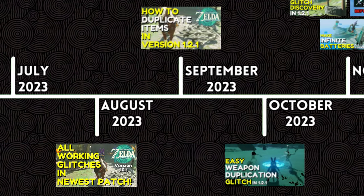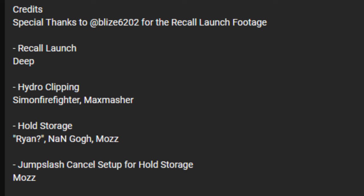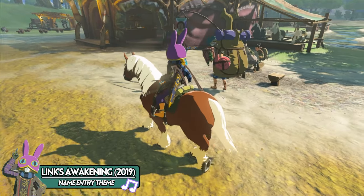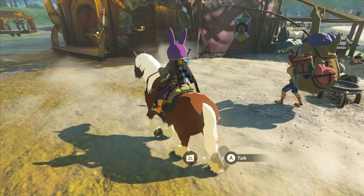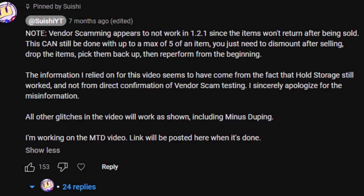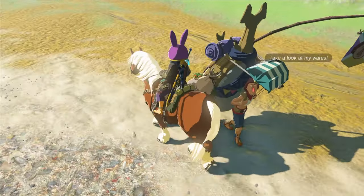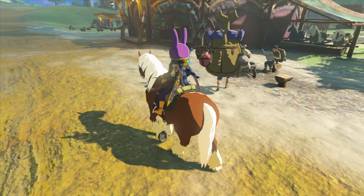Back in August, I released a video going over all the major glitches that still worked in 1.2.1, and on that list was vendor scamming. At the time the video was made, it had been reported that vendor scamming was untouched by the update and was working just fine, but after the video had been released, we realized the glitch actually was affected. I pinned a comment outlining the difference, but most people didn't see it, so I wanted to put together a proper video. We've also had some new related discoveries for the older version method, so this video is going to serve as a complete guide to vendor scamming for all versions.